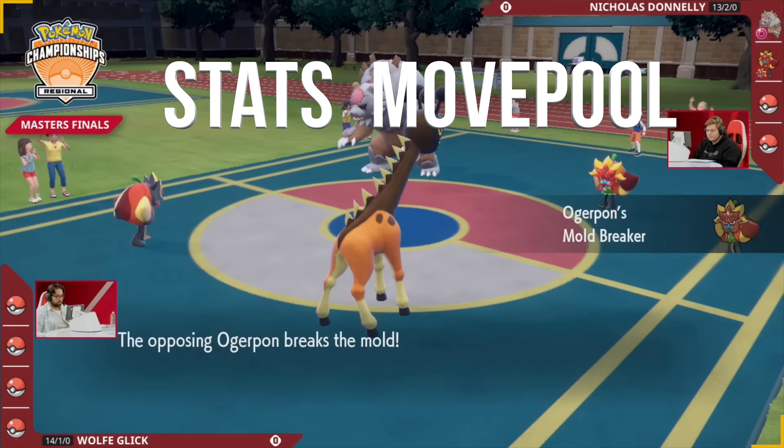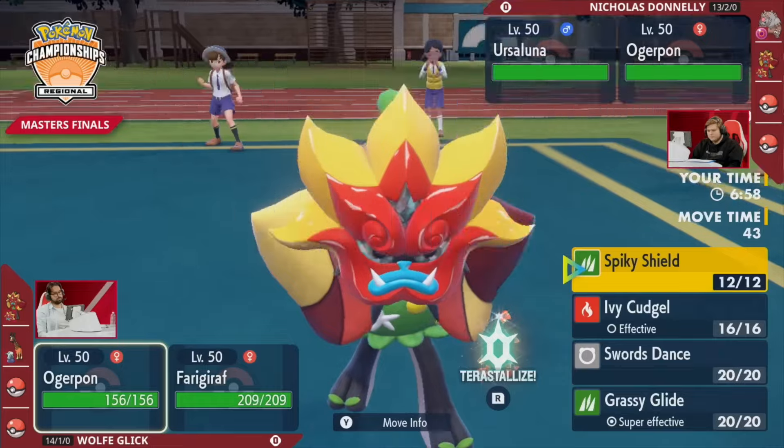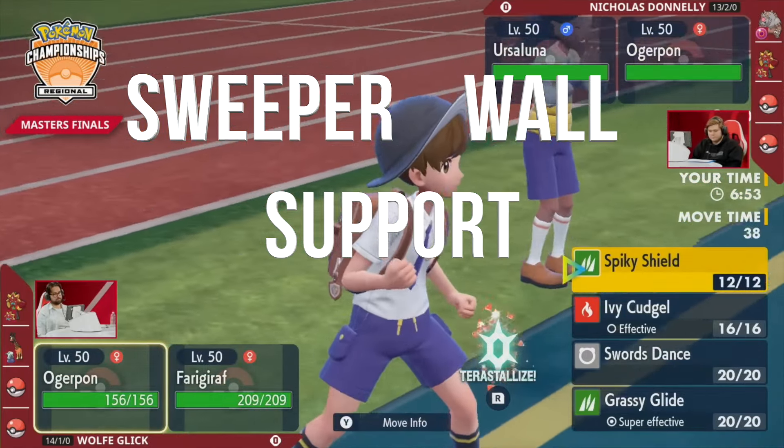Role potential is based on a Pokemon's stats, their movepool, and their abilities — it's the potential a Pokemon has to fill specific roles during battle. For example, a Pokemon can be a fast sweeper, a wall, or a support Pokemon that helps to heal or protect your team from enemies.